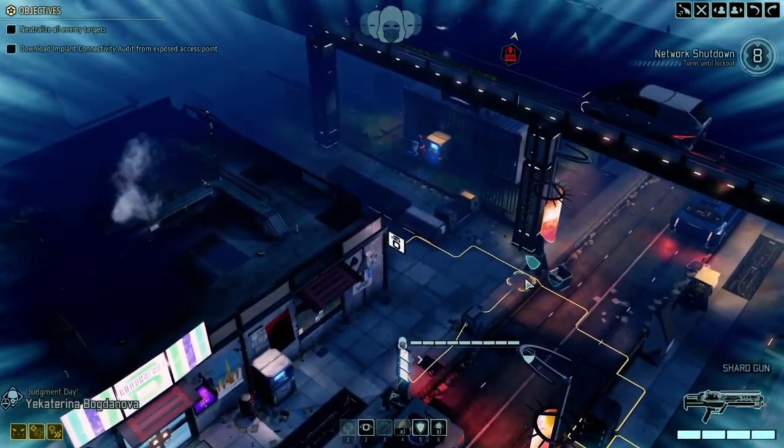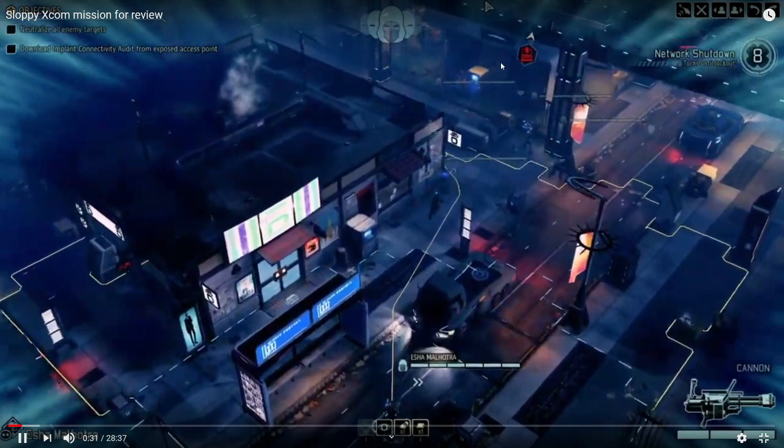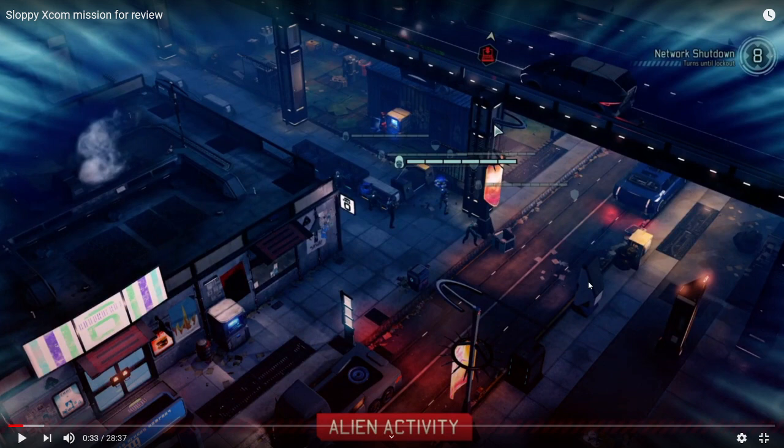His first movement is trying to go for the neutral objective to the north to do a hack. He's moving everyone into position and this is the first topic I'd like to talk about. You did a nice job moving with a blue move first and then scouting with one unit, but leaving units out in the open is something I would almost never do.